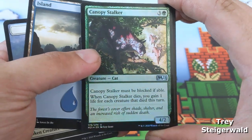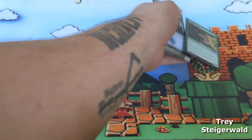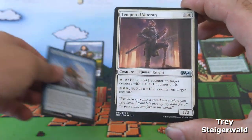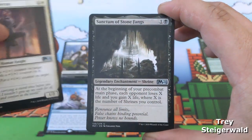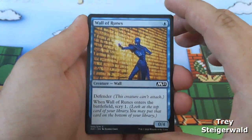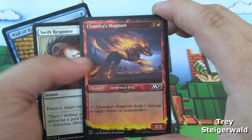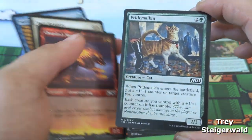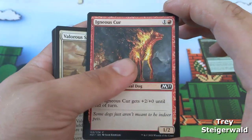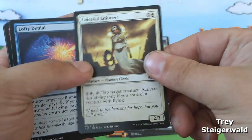A foil canopy stalker — look at that foil beauty — and see the truth, very nice. You got canopy stalker, a soldier, an island, and see the truth. Your uncommons are going to be tempered veteran, sanctum of the stone fangs, and Liliana's devotee. Wall of runes, swift response, Chandra's magmut with that nice Chandra altar art, pride malkin, fetid imp, valorous steed, igneous cur, lofty denial, and celestial enforcer — very nice.